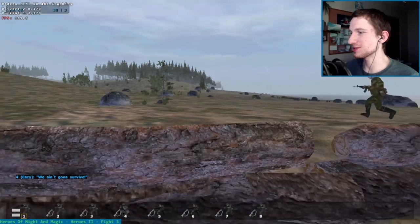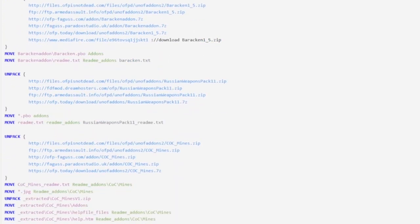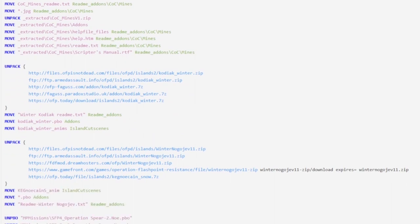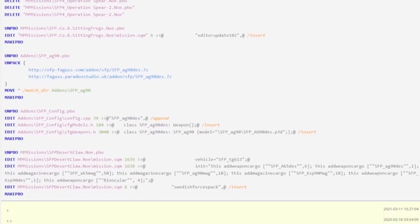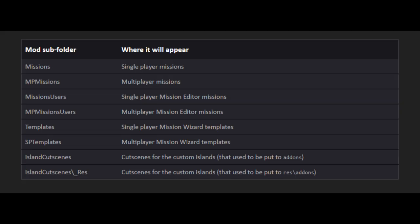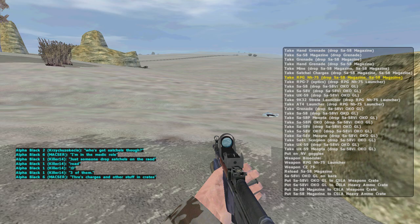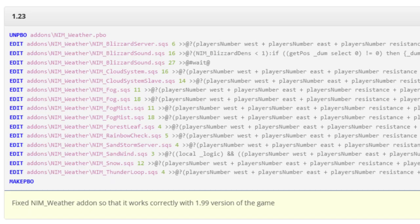Side note: there are limits to what repeating can handle. The installation process for some of the mods can get quite complicated, but you don't have to worry about any of it. When I write an installation script, I use as many mirrors as I can find, I sort missions, island cutscenes, and readmes into the correct folders. I add widescreen UI, larger action menu, and larger chat. And I do delta patching in order to minimize downloads.